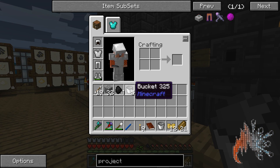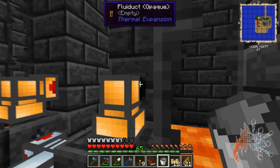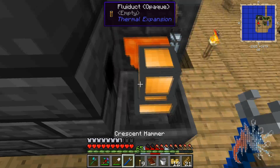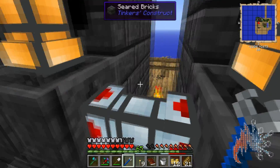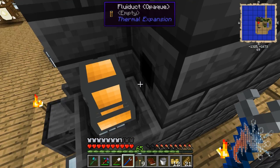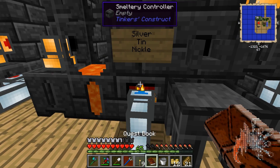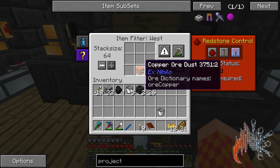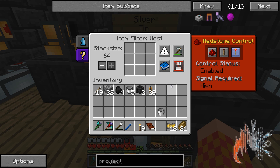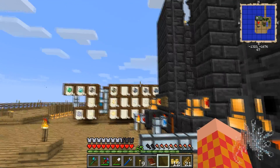First thing you need is to make some buckets, and we're gonna work on silver first. I've got all of these turned off — you can see I right-clicked them with the crescent hammer and made it so there's no output to any basin whatsoever. I want my output to be here at the faucet. There's nothing whitelisted in this servo.